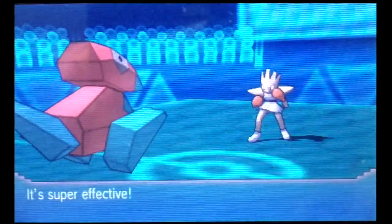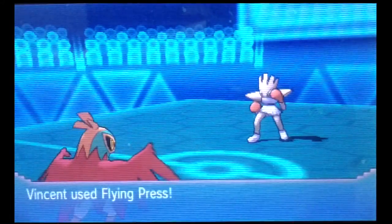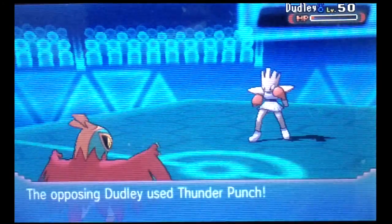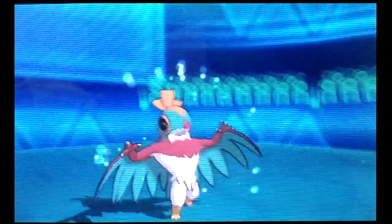And he comes in afterwards and just finishes me off with a Drain Punch with his Hitmonchan. So I go into Vim Sank after that. I thought a Flying Press is super effective and I thought I could take it out, but that just sucks — because he has Thunder Punch which is super effective.